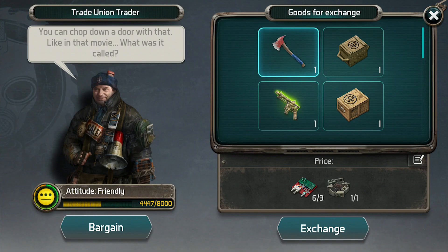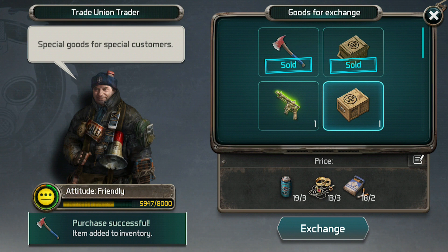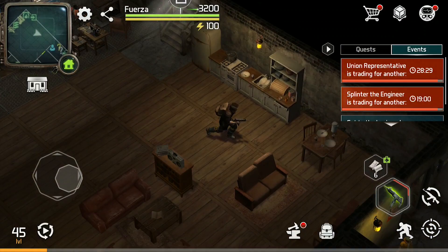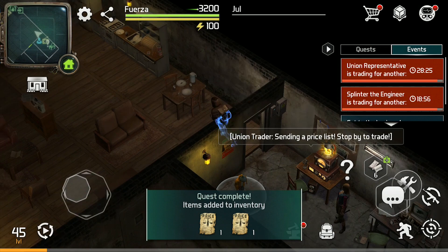When building that reputation, it is helpful to note that the amount of reputation you get has an exponential relationship with how expensive the item you are buying is. So counter-intuitively, making more expensive trades is the most cost-effective way of building up your reputation. You can also see a list of what items you need to trade by going to your radio when the trader appears.